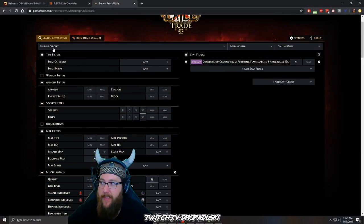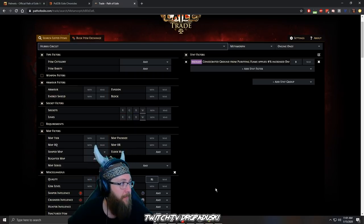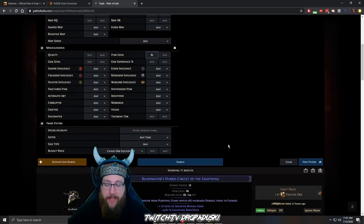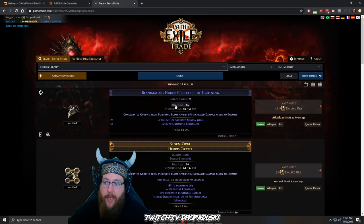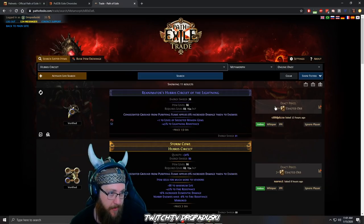For our specific example today with the hubris circlet, we've typed in our enchant. To determine what enchant you need, it's either going to be on the build you're following as a brand new player, or you can go look at PoE Ninja, check different builds running the similar skill and see what the predominant enchant is being used. For mine, it's Consecrated Ground from Purifying Flame applies percent increased damage, with a maximum of nine. So we'll do a search on that and at item level 86 you can get one specifically for crafting for 1.9 exalts.